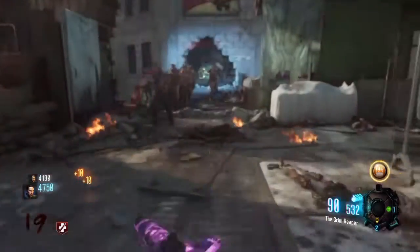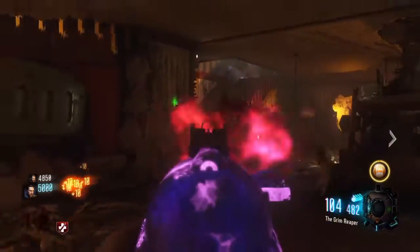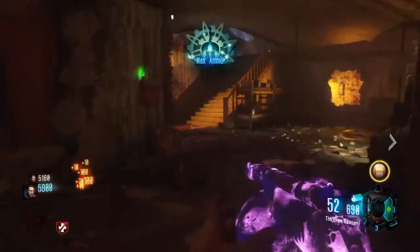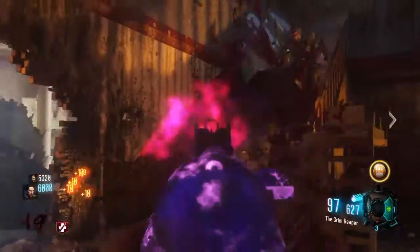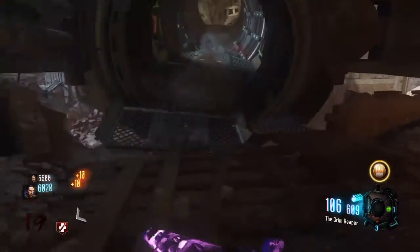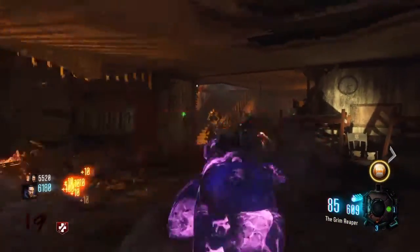With double Pack-a-Punch, pretty much any weapon is good — Dead Wire and Blast Furnace are probably the best ones to go for high rounds, because they deal pretty much infinite damage to infinite rounds.